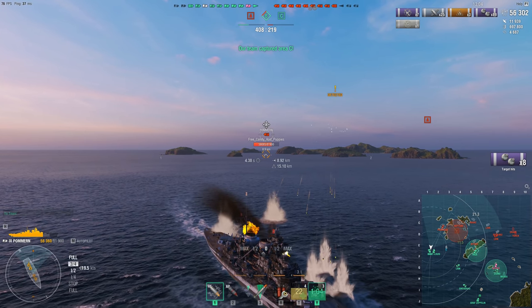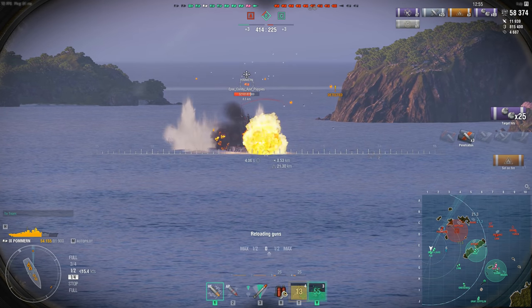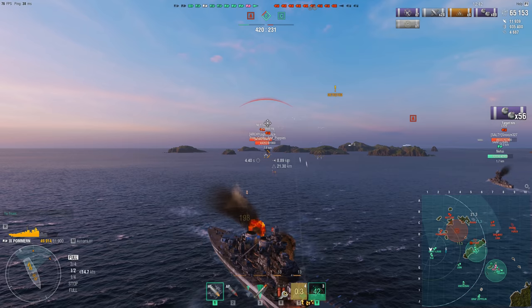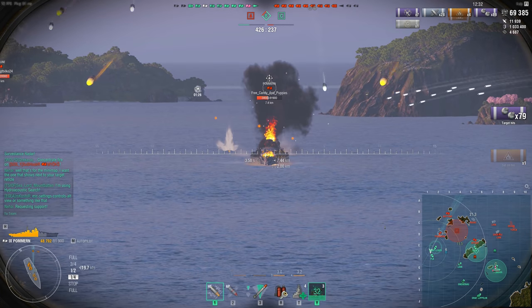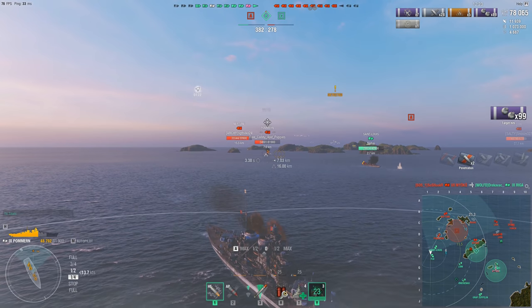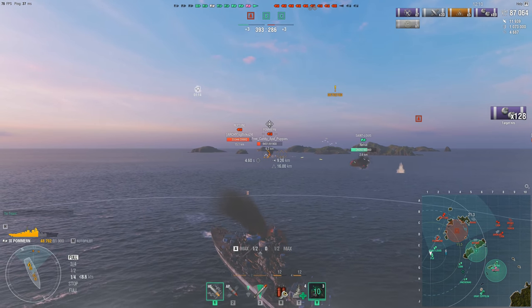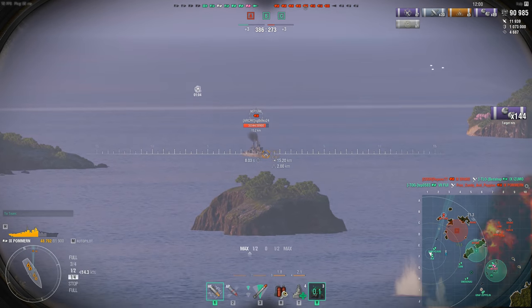I've switched to HE because he's bow-on to me. The idea is to keep that Pommern in my secondary range as long as possible so my secondaries can work him over. Since he's bowing to me I'm throwing rear turrets HE on top of the secondary guns to just burn through him. He has three choices: continue charging, reverse, or turn. If he turns, I load AP and blap him. If he stays bow-on as it looks, just burn him. His secondaries aren't even firing back. Fiji finishes him off.